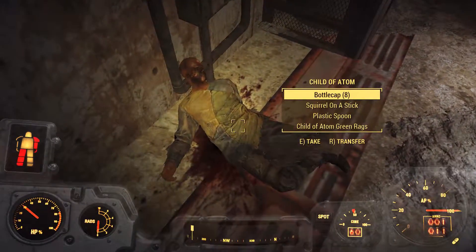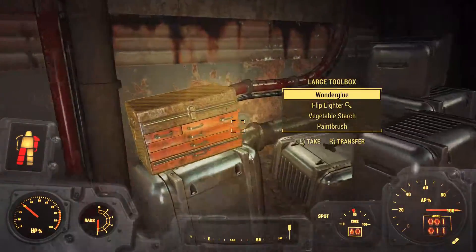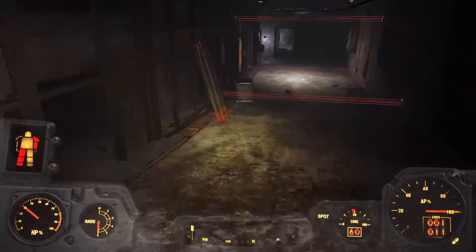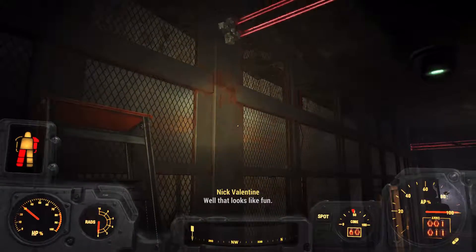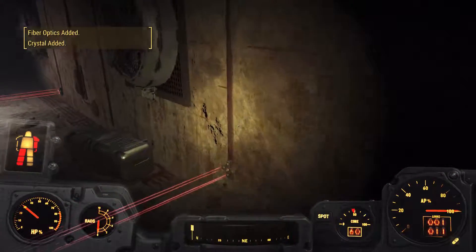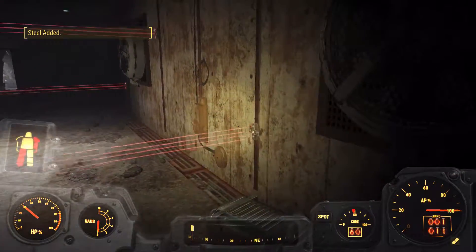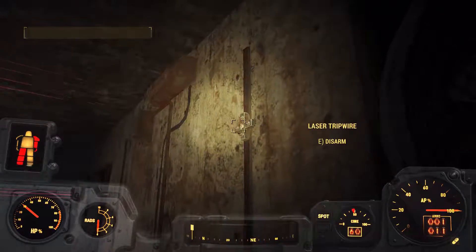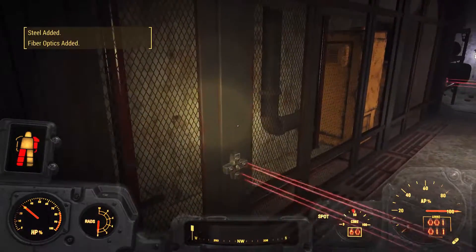Any scrap we get is going to go to Nick because we need it to fortify up some of the settlements we've been getting. I wish you could just scrap stuff in the field — I'm sure there's a mod for it. The only mod I have right now is a texture mod that lowers the resolution on some stuff. It turns out the default textures in Fallout 4 are ridiculously large.